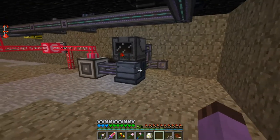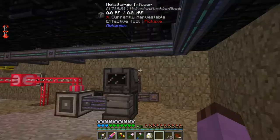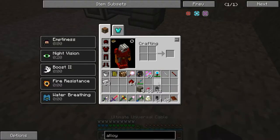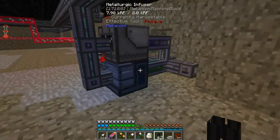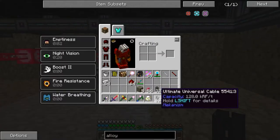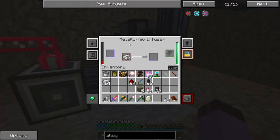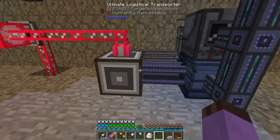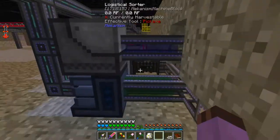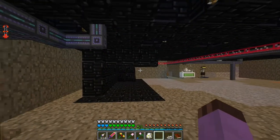That is actually enough to make — wait, why aren't you making? Oh, it doesn't have power. Derp. That's okay, I can just run that down the front. Looks a bit ugly, but oh well. And there it goes — out into the system. That is actually enough for the system to be making atomic alloys forever.